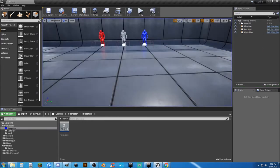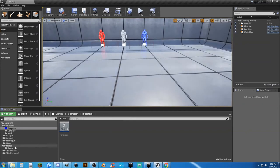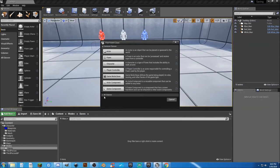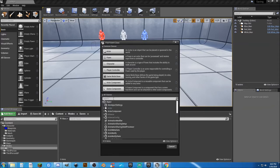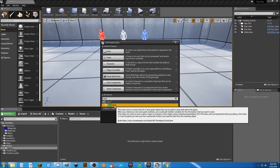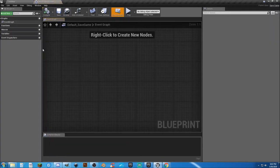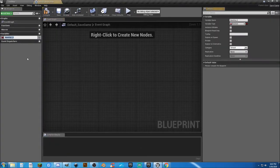The first thing we need to do — I've created a folder called Modes and Saves. We need to create a save game. Go to Blueprint Class, click the little arrow tab, and it will drop down. Type in 'save' and you'll see Save Game. Select that and we're going to call this Default Save Game. That is our default save game. If we go in there, the only thing we're going to worry about right now is we're going to add one variable and that's going to be our SG underscore mesh. The reason I'm putting SG in front of it is so I know it is the save game's variable.